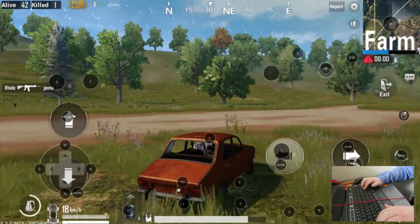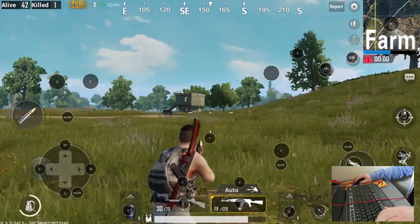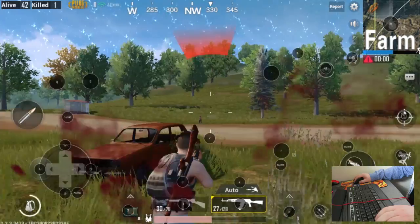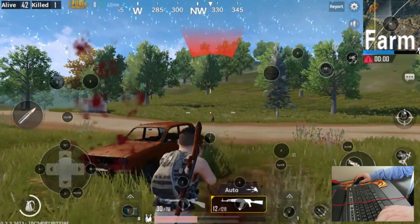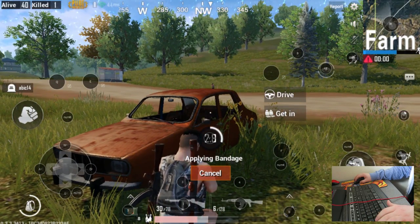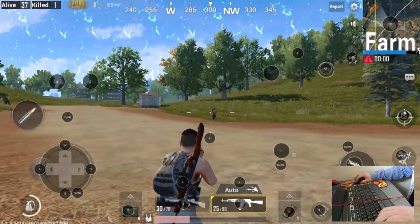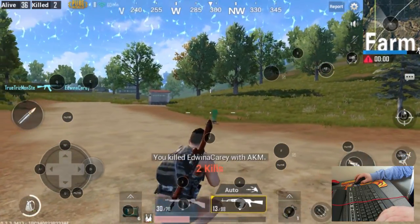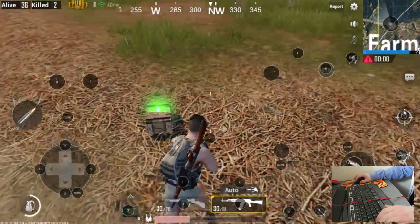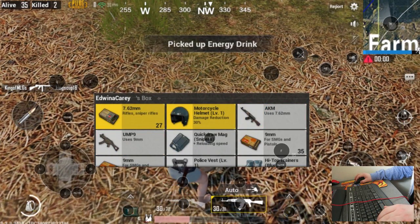Whoa dude, there's someone right there! Hold up, I need to get out of here — there's a dude literally right behind me. What the heck, no no no, move move! Oh my gosh, they're right there. Quick pop of a bandage. Oh no, nope — there we go. That was once again a very close fight. That dude was literally in a bush, just chilling. That was way too close. I hear some shooting right in front of me — hold up. He's like right next to me.